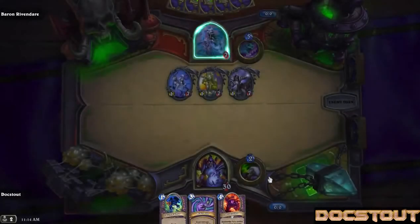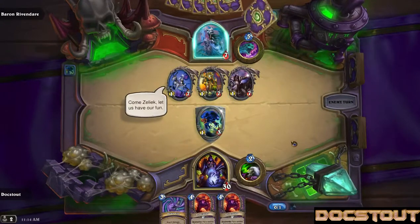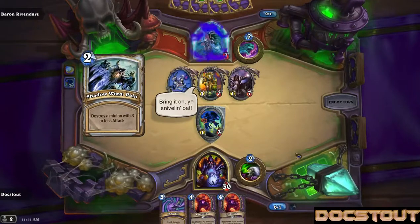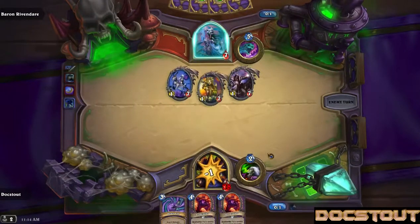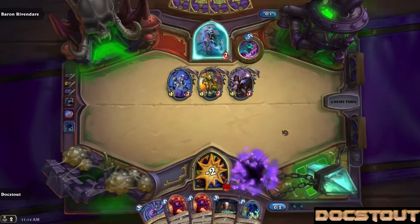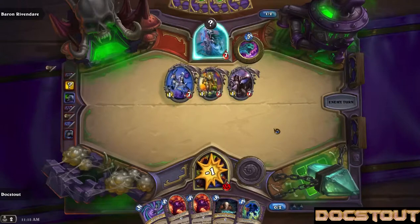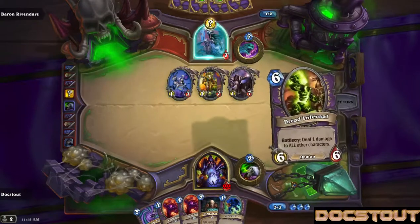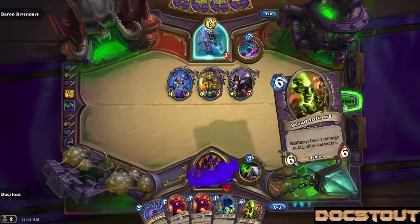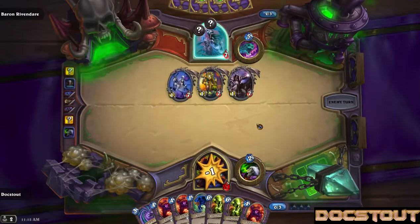I've been in the habit of keeping my opening hands in these class challenges. This looks fine. We'll start dropping Voidcaller pretty much every turn, as he's dropping Paladin Secrets and we're taking three damage per turn.